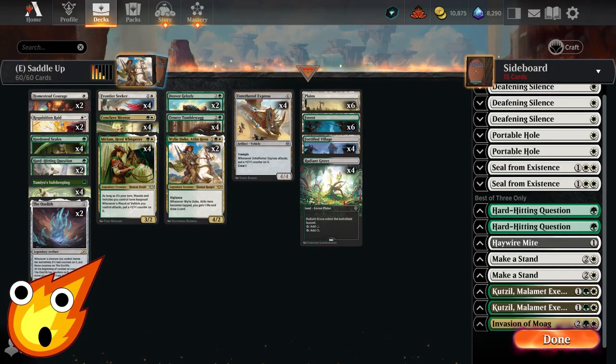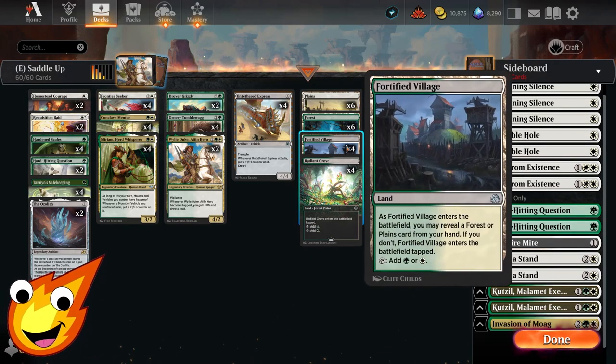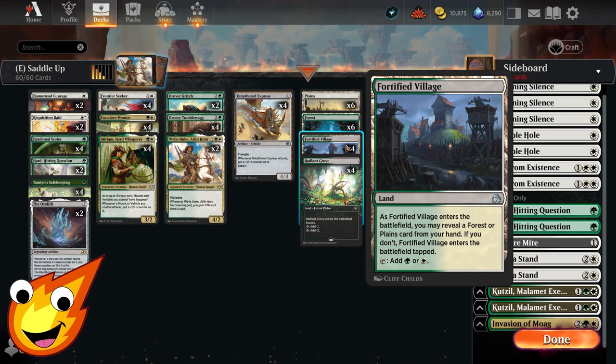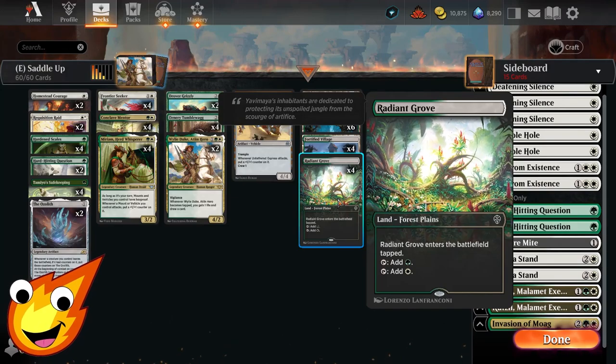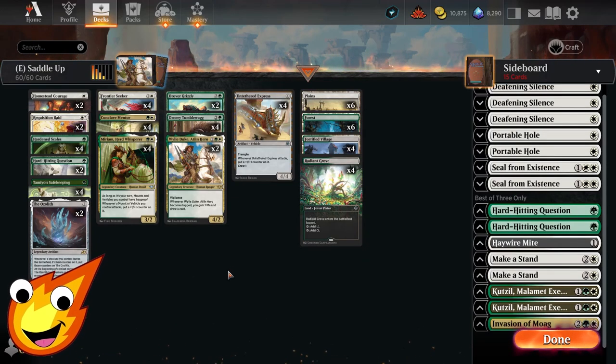We've already spent our budget on the main deck, so that leaves us with the basics when it comes to lands — some Plains, some Forests. We're going to utilize Fortified Village. Remember, in paper this is a rare, but here in Arena it's an uncommon, so we'll take advantage of that. And then some tapped lands, some Radiant Groves, just to make sure Fortified Village can come into play untapped most of the time.